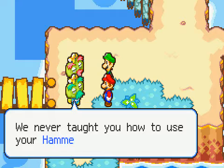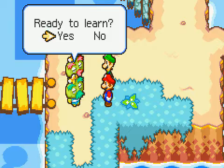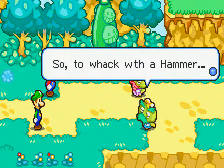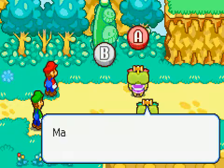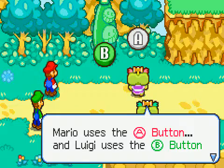So now you see the Hammerhead Brothers. And like the Starshade Brothers, they've apparently forgotten that we can use our new abilities in battle. Mario uses A and Luigi uses B.